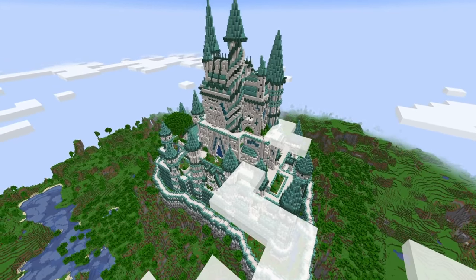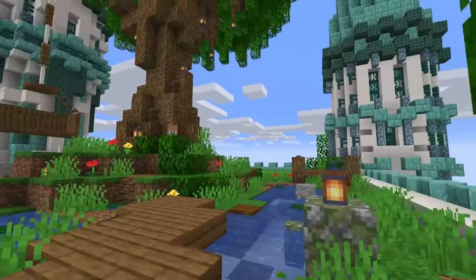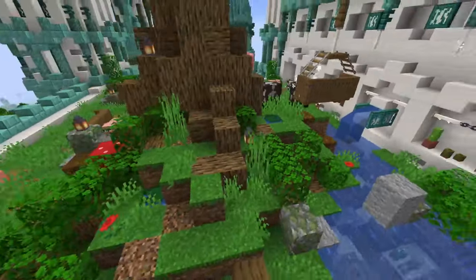We have custom elevators like this one that lead to the tree of life. This tree of life is going to have a food generating spawn area for anyone new to the server that's going to need food for the adventure out.